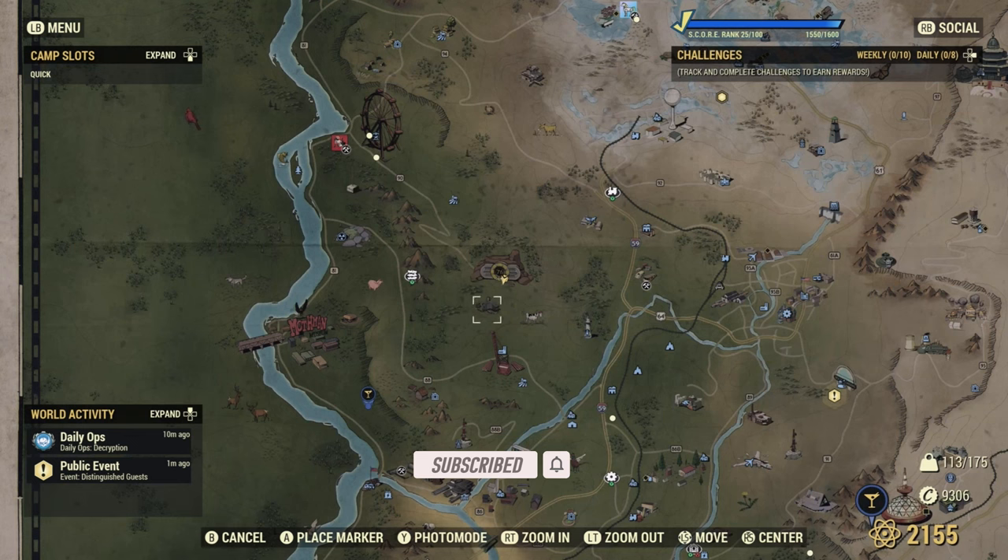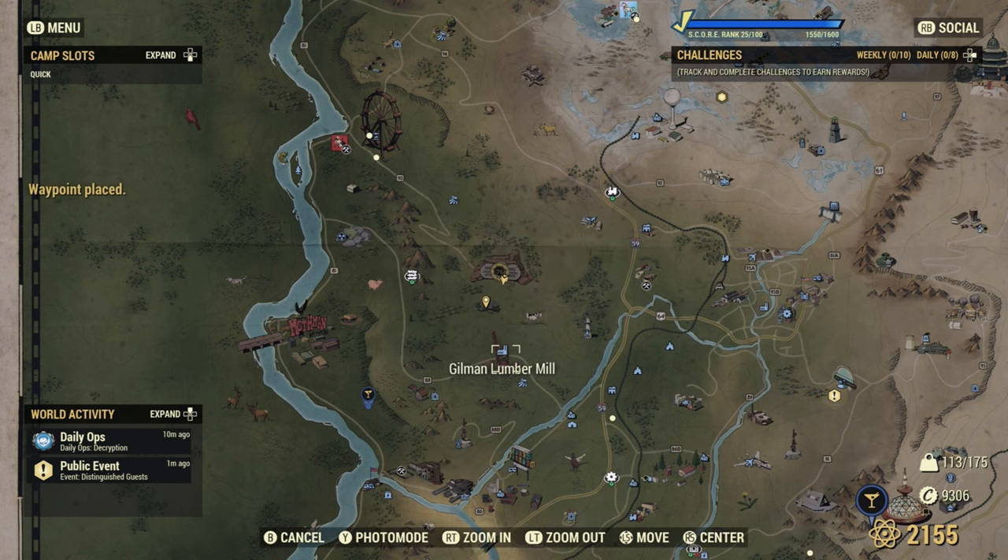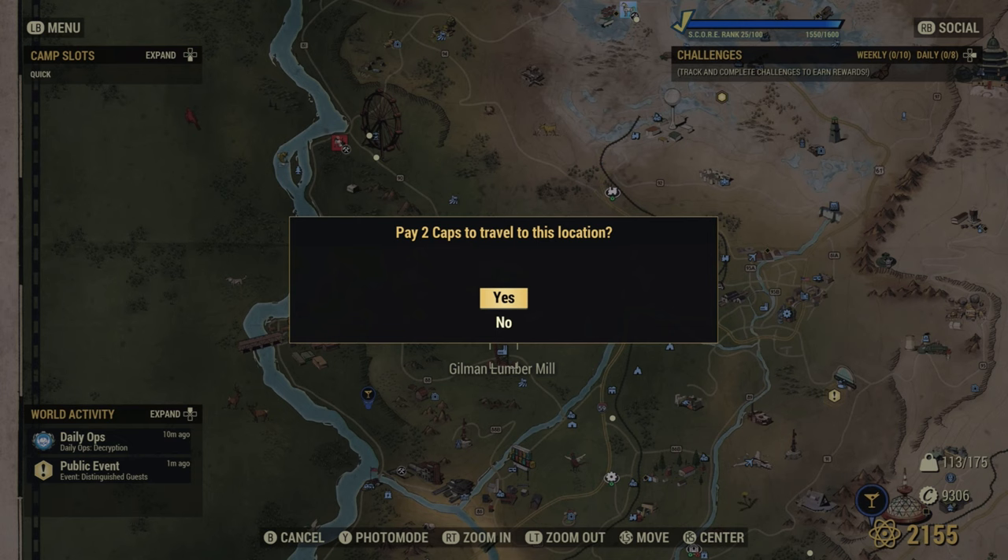We're going to start off at Fallout 76 which is at the beginning of the game. We're going to move to the south towards Lumber Mill because at Lumber Mill there's so much wood it's unreal.